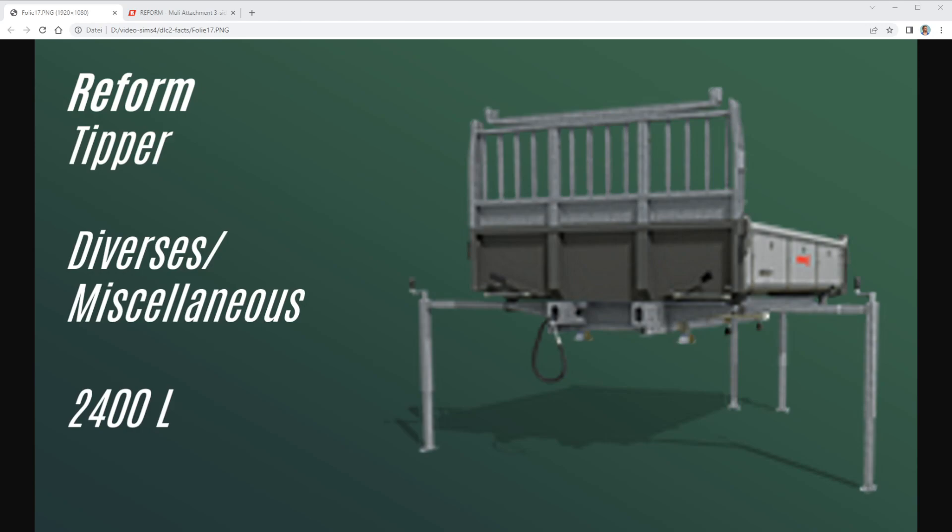It's coming with the second Year Season Pass, Hay and Forage, on the 13th of June this year — so very, very soon. This Reform Tipper is part of a set with a mini truck and a forage wagon, and you can combine those two attachments with the mini truck. I already made a video about this mini truck.